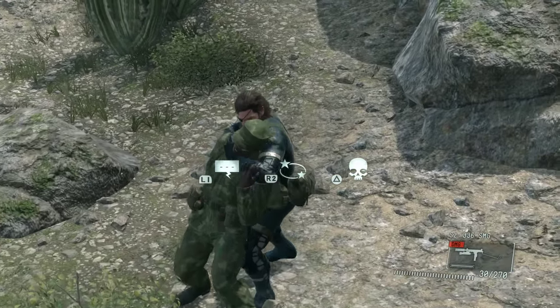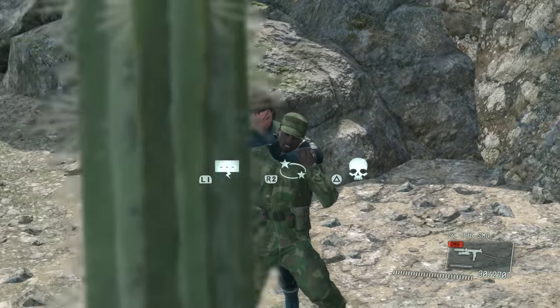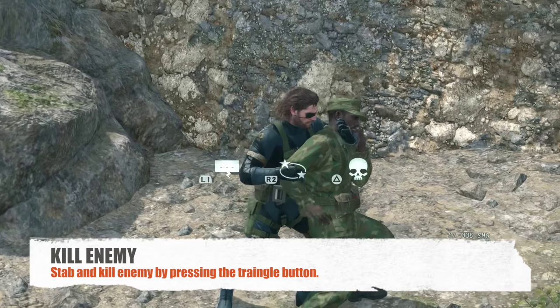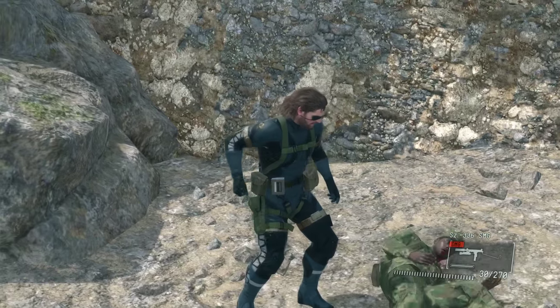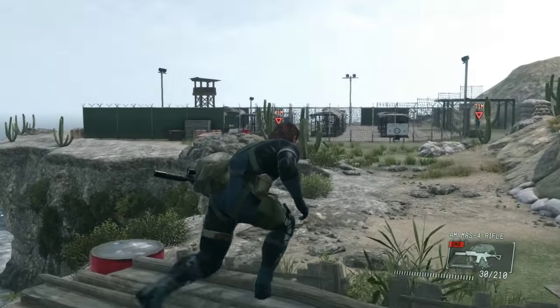Pretty fantastic. You can knock people out, wake them up, and re-restrain them as much as you please. And the final option is to kill the enemy — press the triangle button on the PS4 controller and that's going to kill the enemy. And then you can move on.